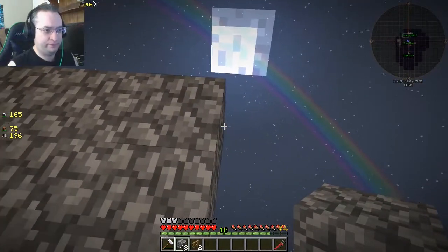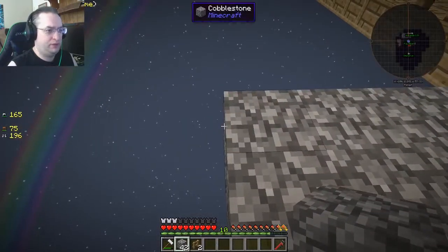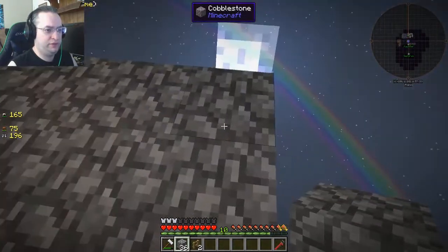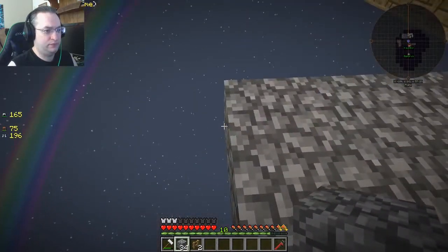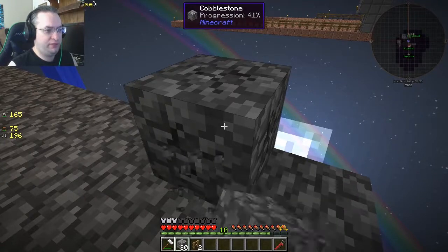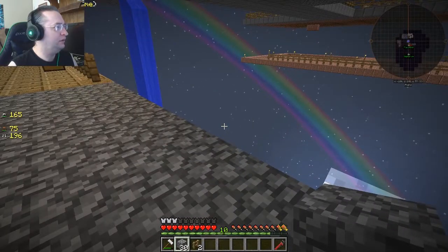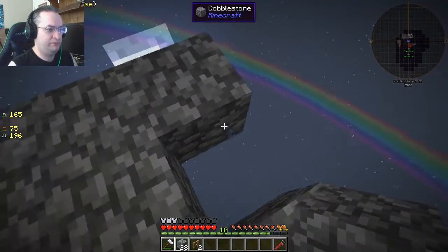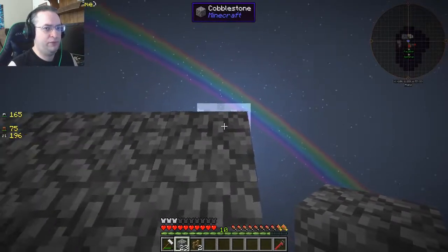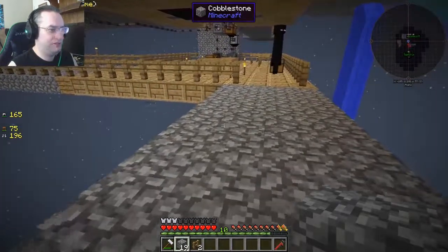Do we have any coal? I have some in the first furnace cooking over there. You can check the sieve chest because I'm no longer bringing coal into the furnaces — there should be some in there. I need coal, not charcoal. Oh, I have coal too — coal in this chest. Hey, what's a redstone crystal? I don't know. Why would I need a name tag? Somebody in chat is saying I need a name tag or should get one. What do we need a name tag for?